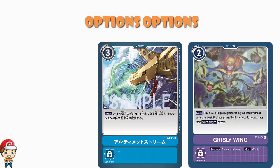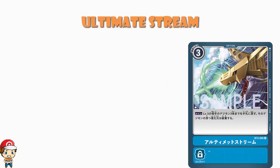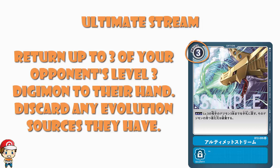The lovely Jason Snowjax has provided our translation today, and has also suggested that this looks quite a bit like an anti-purple card. And I must confess, ladies and gentlemen, I'm in complete agreement. What we've got here is Ultimate Stream, a free cost option card that reads: Return up to three of your opponent's level three Digimon to their hand. Discard any evolution sources those Digimon had. As the game stands at the moment, realistically all that really means is you're putting their level twos that would be discarded.